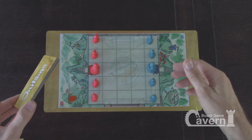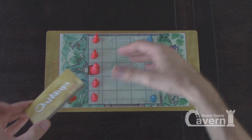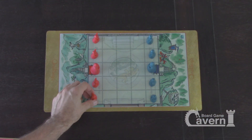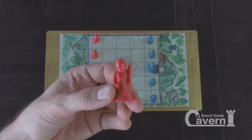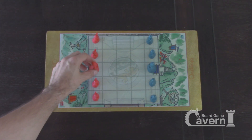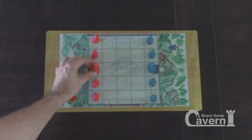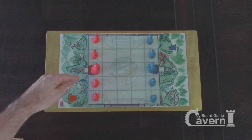Onitama is a two-player game. You're playing as competing dojos — the red and the blue — and each side has the same pieces. You've got four disciples or acolytes; they are the students, and you've got the master — one master who's basically the king in chess. Same on both sides.